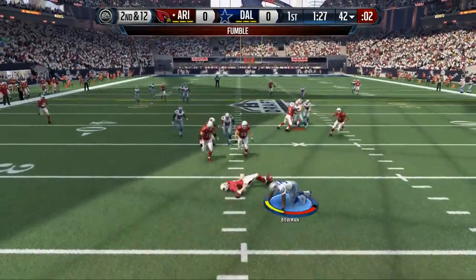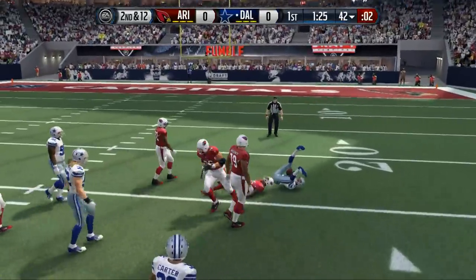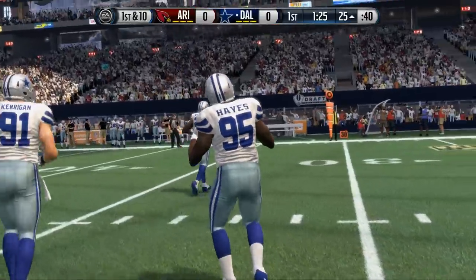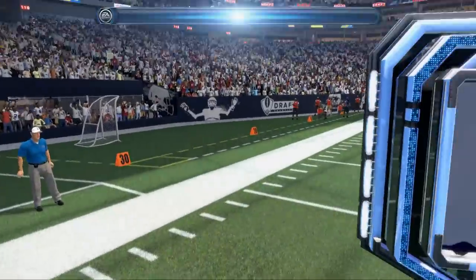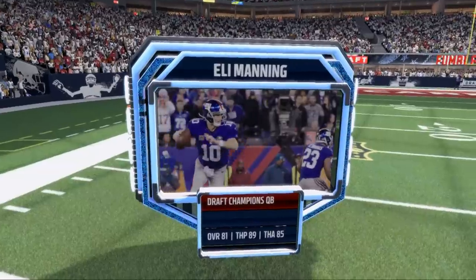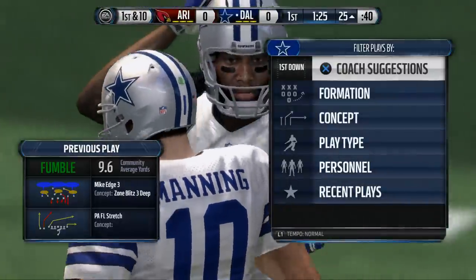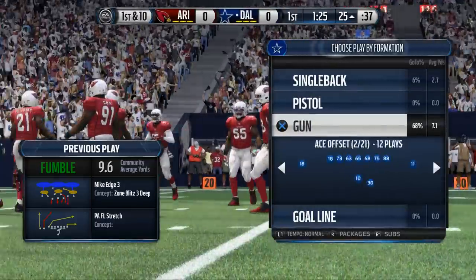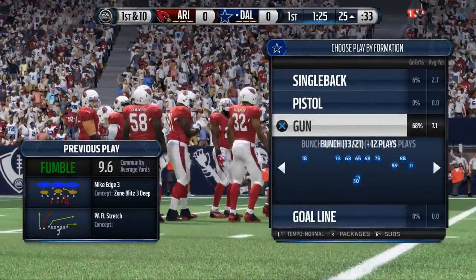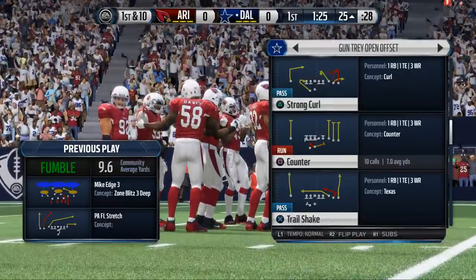When they make the mistake of trying to get us over the top — that's what I want to note here with this philosophy — we get a nice sack fumble. We like to take advantage of people who try to take advantage of us. If they're going to try play actions, screens, deep vertical passes, our defense is going to do a nice job staying at home against those types of things.